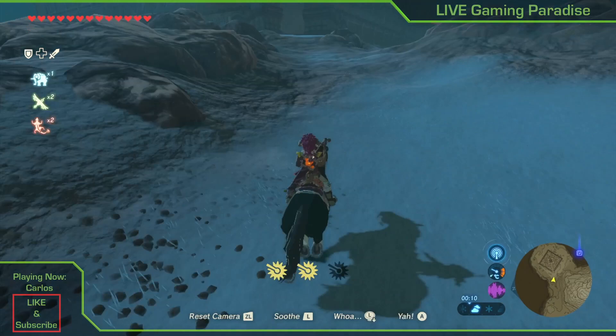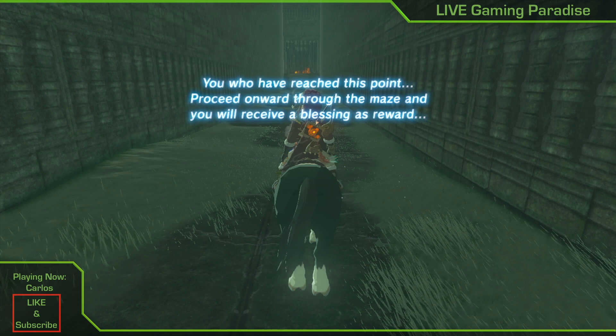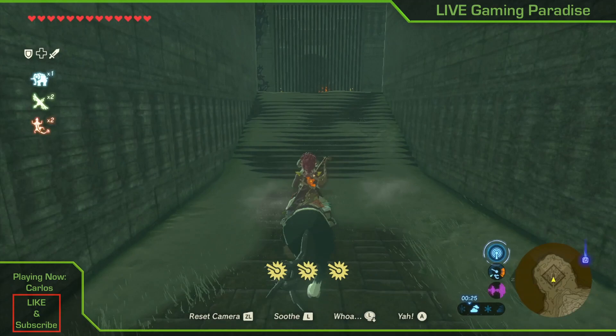We're doing the Trial on the Cliff and it's a tough one, really really tough, but I'm going to try and explain to you the easiest way to do this. As you can see, Trial on the Cliff is another shrine quest. As you walk into the labyrinth you can see the shrine is there behind the bars and you can't do anything.